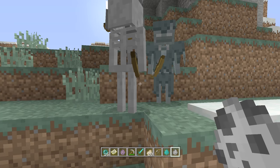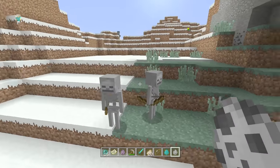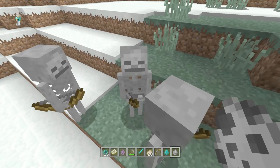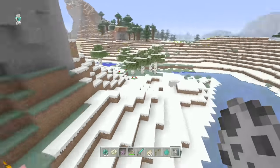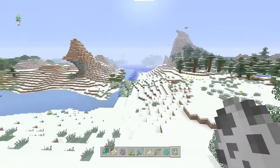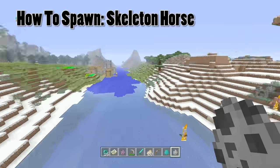One other fun little fact about the new mobs in this update: skeletons not only hold their bow properly now, but they also have a chance of holding it in the opposite hand, like dual wielding. So you can occasionally find a skeleton with one in the left hand instead of the right — you can find left-handed skeletons, and that's a cool fact about this update. That's how you find Strays — the third brand new mob. But what about the last one, the Skeleton Horse?